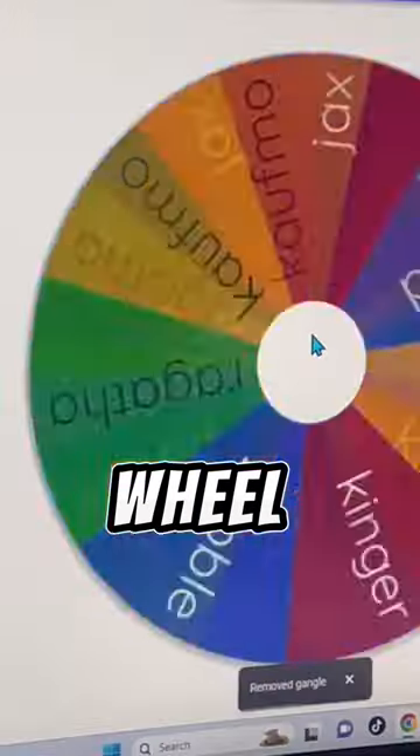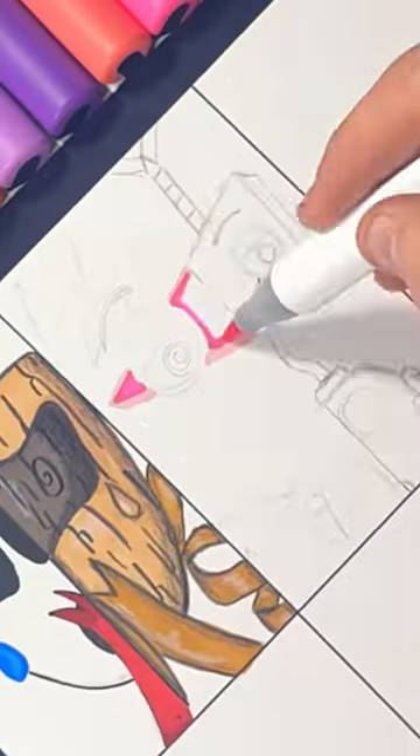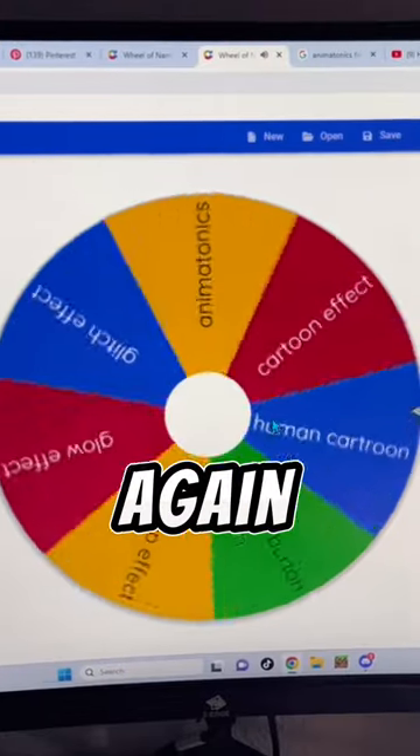We are doing the mystery wheel challenge again. What will it pick? Zubo! On the left side, it will be a regular picture of Zubo. And then on the right side, let's have the mystery wheel pick again.